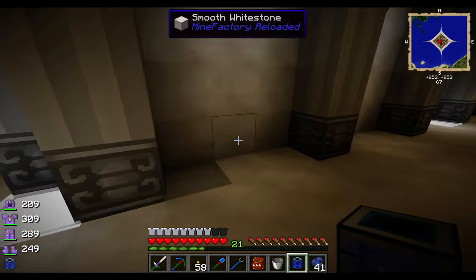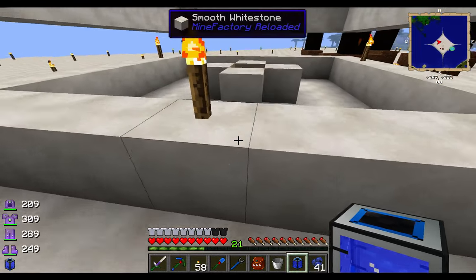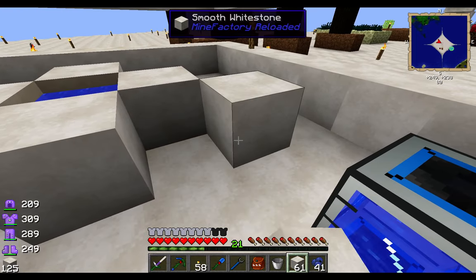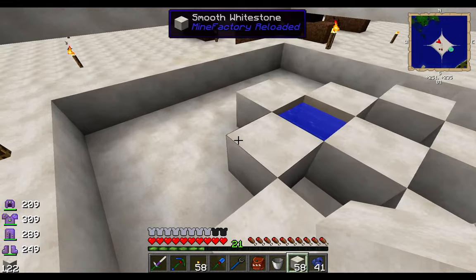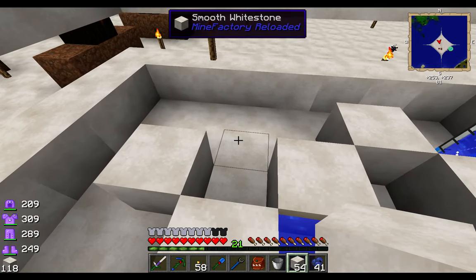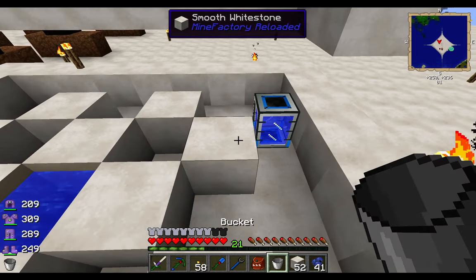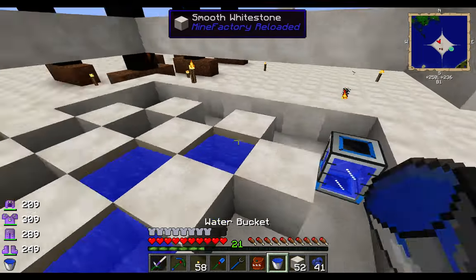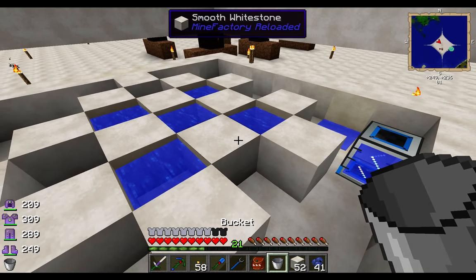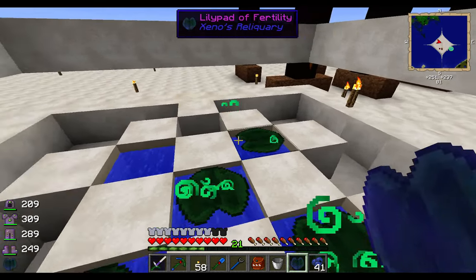So if we take this tank upstairs, I'll just put it down and set up a cross-hatch pattern. I'm going to fill these spots — the lily pads go on top of water. Let's put down these lily pads: one, two, three, four, five.